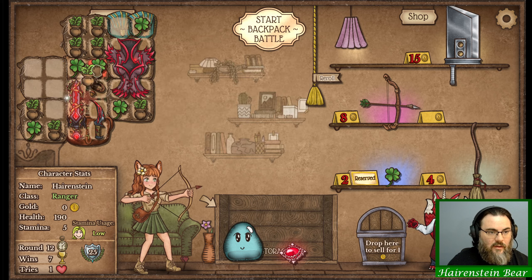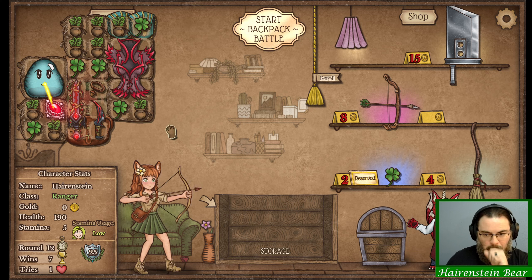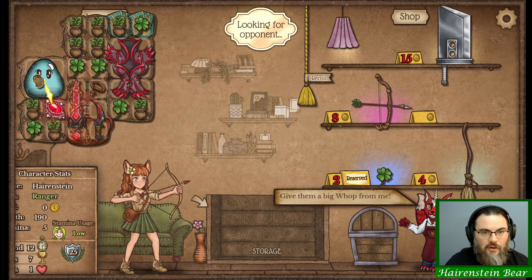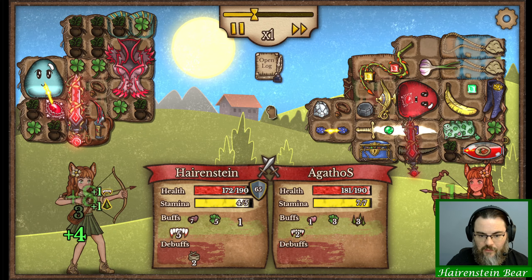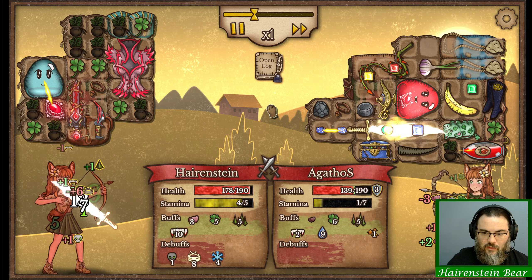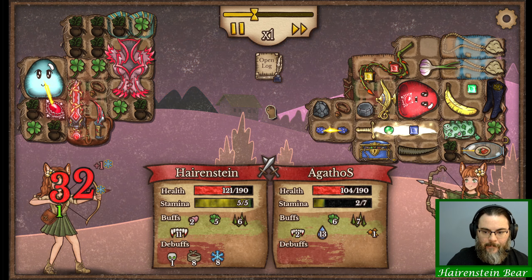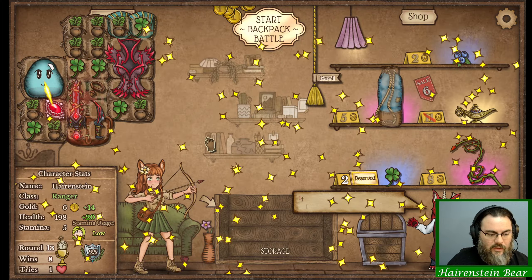Take that, put two of these up here, throw that there, throw that there. Got that reserved - perfect. Making our Blood Goober. There's another Blood Goober opponent. We got more healing than you for sure. Oh nice crit, nice crit - another nice crit. Three crits in a row, hell yes!